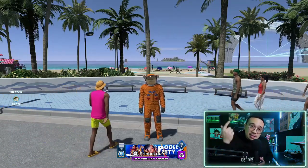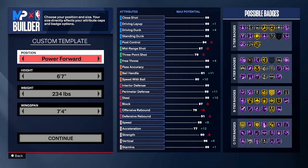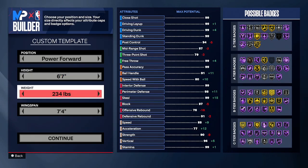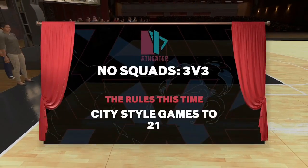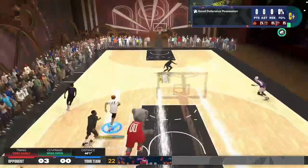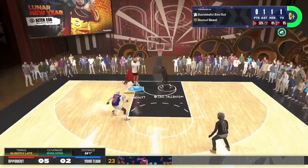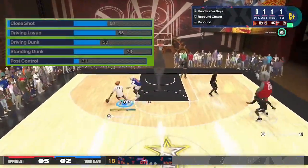Without further ado, let's get into it. We're going to start here at the custom template at position power forward, height 6'7", weight 234 pounds, and a 7'4" wingspan. The highlights you're seeing — I took this build to no-squads in the theater so you can see how well it plays with randoms.